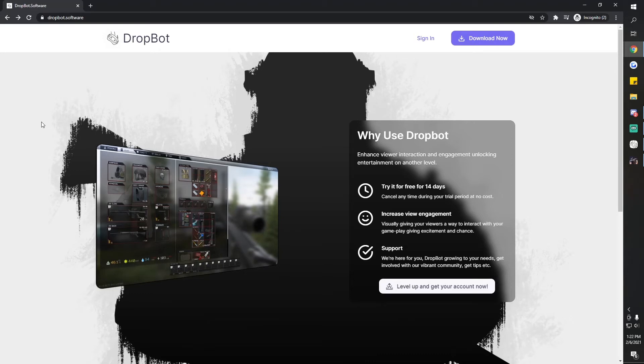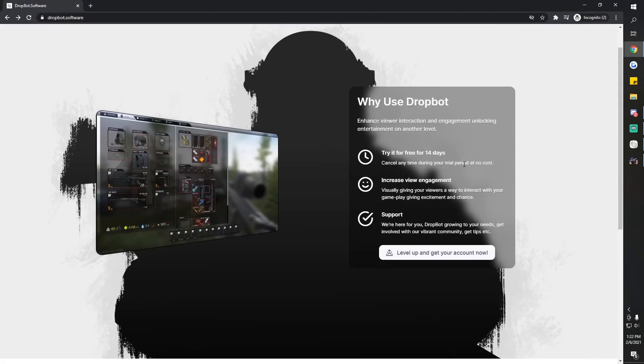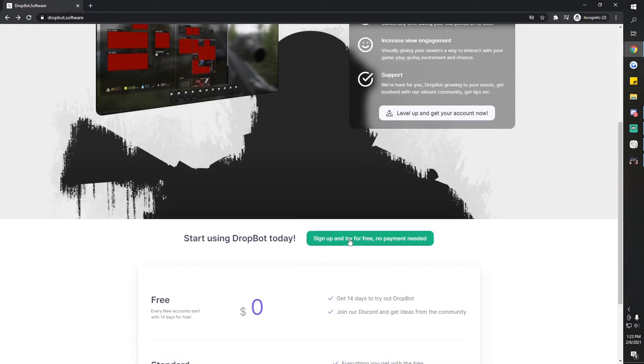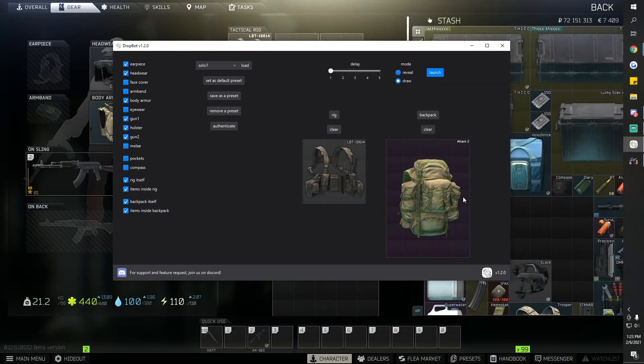So this is their website — DropBot software. You sign up and get a 14-day free trial. When you scroll all the way down there's the $5 per month option if you want to keep using it after your 14 days. All you do is sign up, get your free authentication code, click Authenticate on the bot, and copy and paste your code inside the bot. I hope that helps you guys understand DropBot a little bit more.